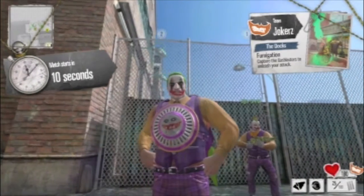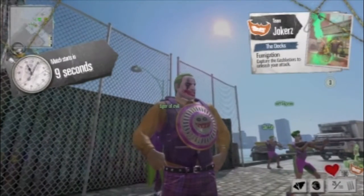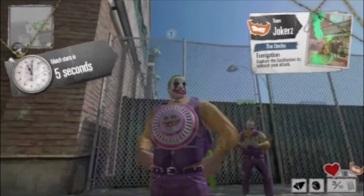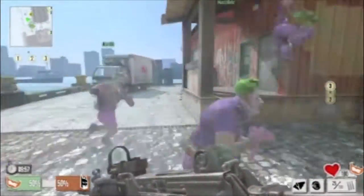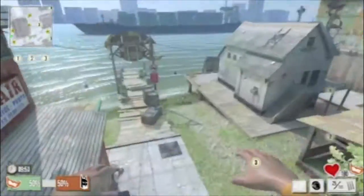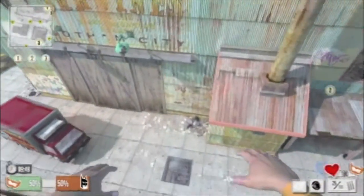I'm going to go for the Call of Duty class I've got set up, which is basically a machine gun with a red dot. I've also got my handgun and my glider. I use the glider because I think it's the easiest and quickest way to get around the map — you can fly around through the air. You'll learn where all the gliders are and you can get around the map so quickly.